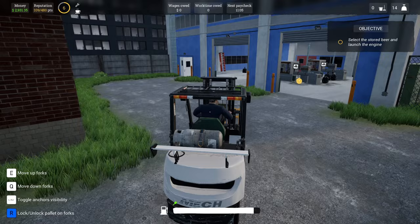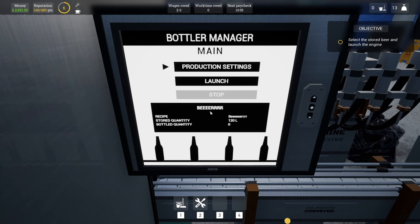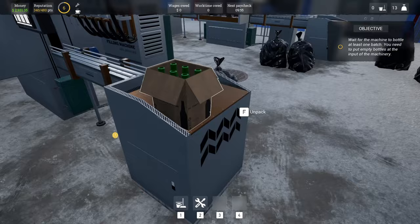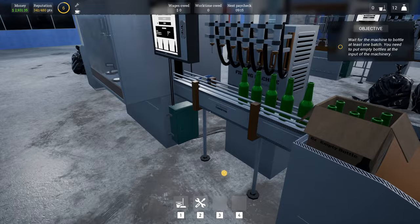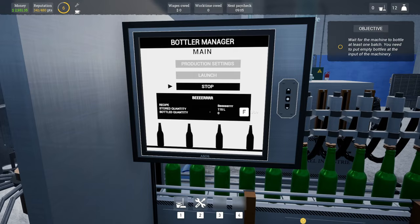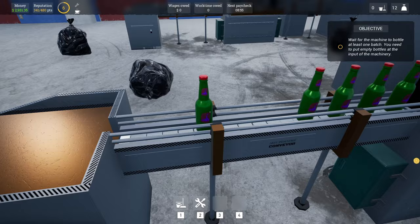We've got two people working on rubbish and the rubbish is going really slowly. Production settings stored — we have 120 liters stored. Wait for it to bottle at least one batch. You need to put empty bottles at the input of the machinery. So maybe if I put all of these here — he's unpacked them. Do we have beer going in? Yeah, we've got 120 liters of it and it says stored. Oh look, they've got our little purple logo on them — this is cool! We're going to need a lot of bottles though.